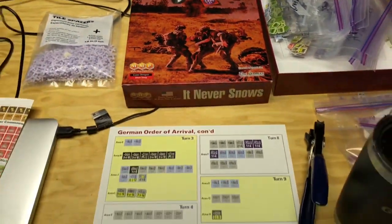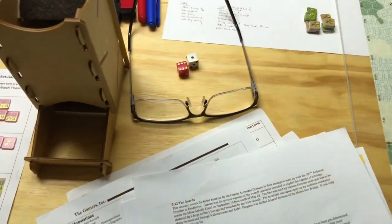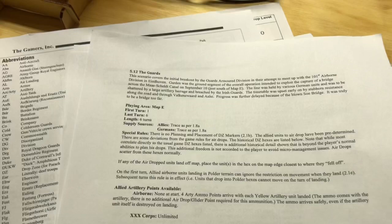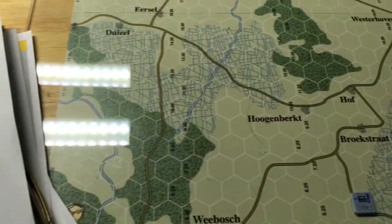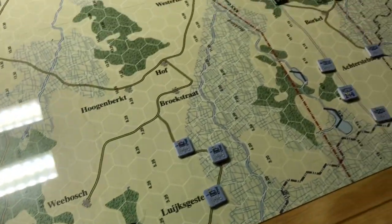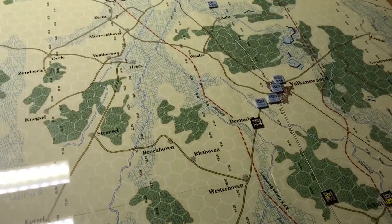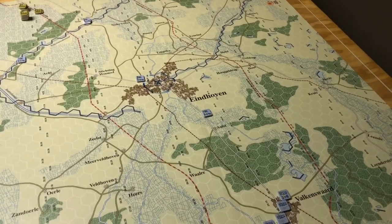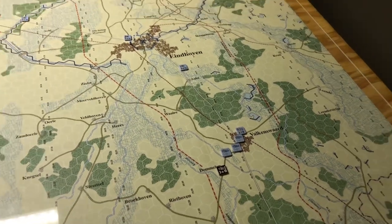Alright everybody, it's Wardrobe here. We're going to play a scenario out of 'It Never Snows' called The Guards. This one was out of one of the magazines. It's just kind of an intro — it's been a long time since I played SCS. It's pretty straightforward; just the special rules are something to think about. This is the Guards scenario, and it's only six turns using one map.